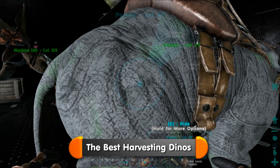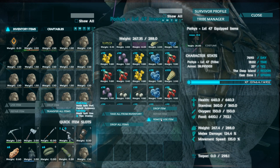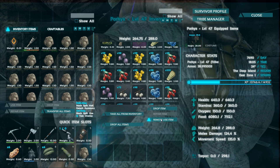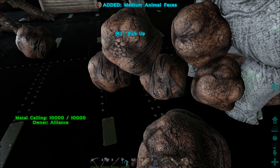Put the berries inside its inventory, then start force feeding it Stim Berries. It will lose all control and crap all over the floor. I normally give it 50 berries at a time, so you'll get a good amount of poop without it despawning. Then just go around and pick it all up until you've got enough to tame a high level beetle — around 60 poop just in case.